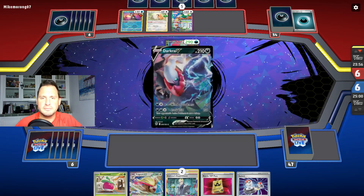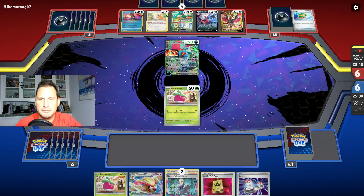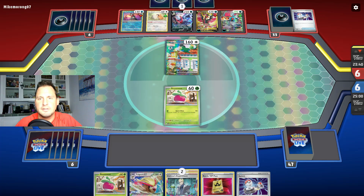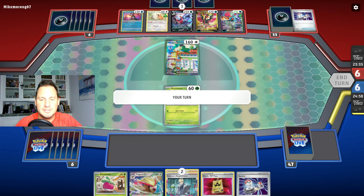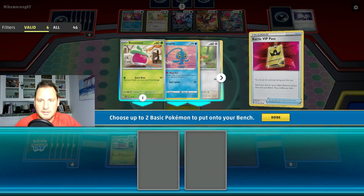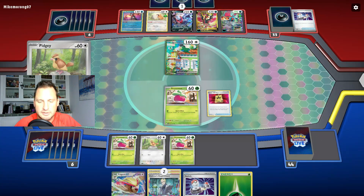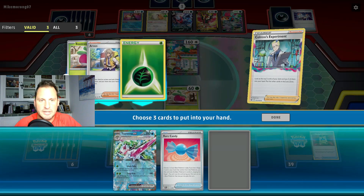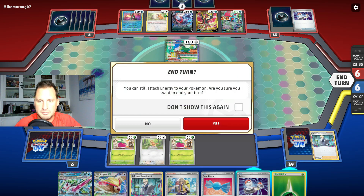We only need one more two-prizer — there it is. But we have to wait until they evolve — that's the only key here. There's our three prizes. The problem is we might waste a turn if they play Collapsed Stadium, which I'm sure they do. I got an energy; let's thin out this deck. They don't hit the bench so we don't need that. I need a Rare Candy and an Arvin. We're good — I'm satisfied with what we have.